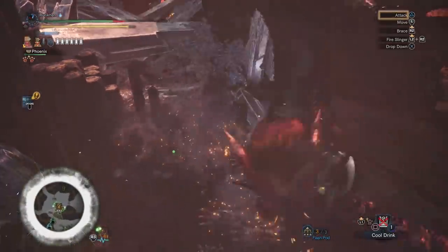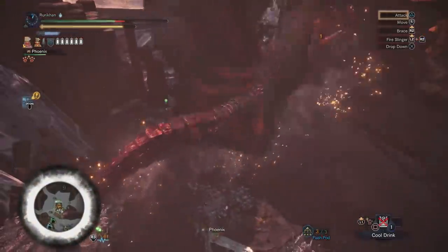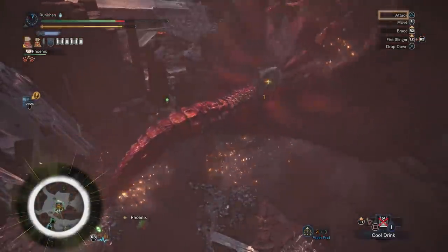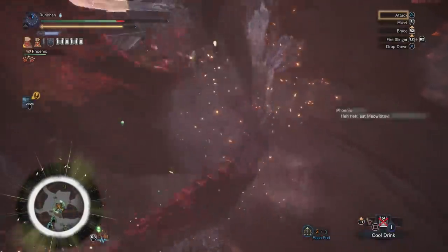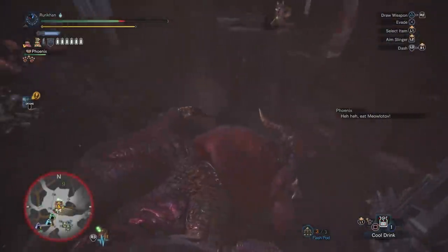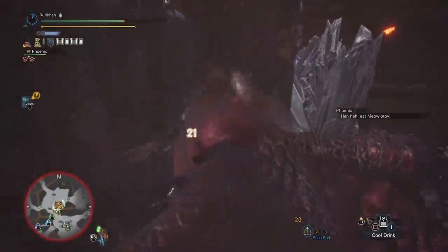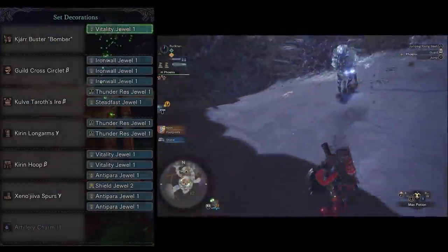The key skill against Teostra is Stun Resist, because he comes at you so fast and relentlessly, smashing your character until he gets a stun. That's just how Teostra goes. Either way, this is the set I take whenever I'm hunting Arch-Tempered Lunastra or Teostra.